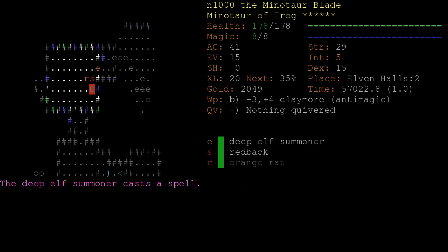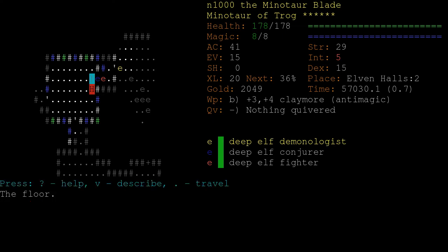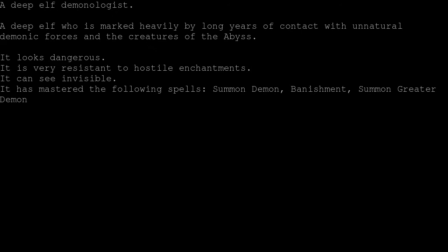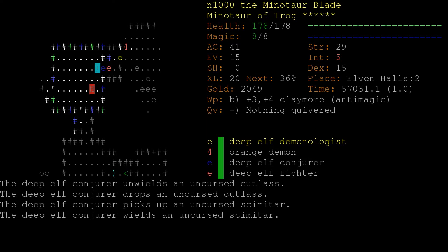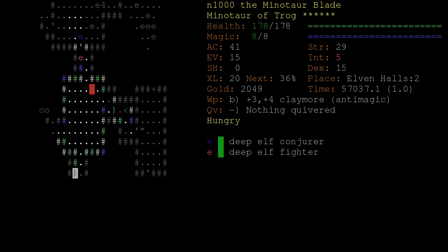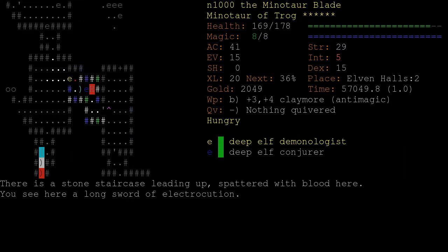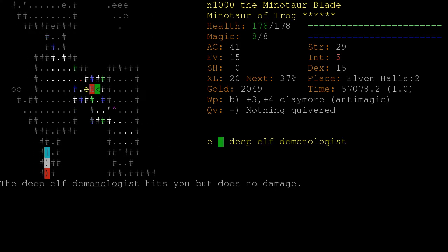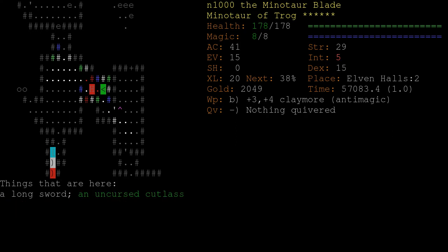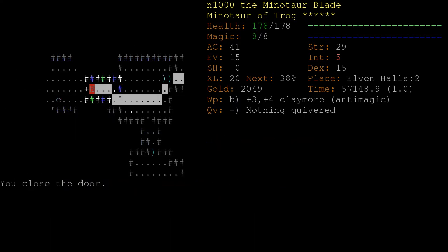The commentary is going to be a bit lighter in this branch. Here's a good threat: Deep Elf Demonologist. Notice it has Banishment and Summon Greater Demon - these are two of the most dangerous spells that a caster can have in the game. First we want to check that we have good MR - we do. Let's get back to the staircase and see if we can do this safely. We want to get him with anti-magic as soon as possible. Those are probably the most dangerous brand of elves. Sorcerers are also very nasty, and I'm sure we'll encounter some of those soon.